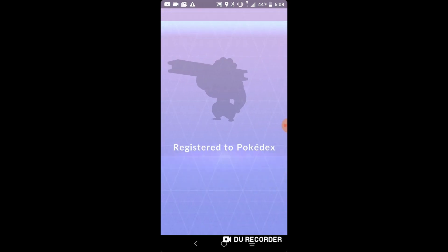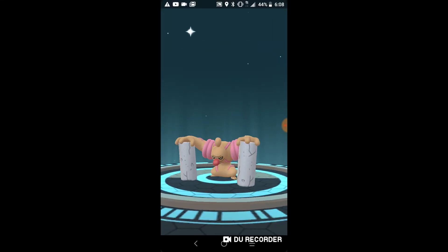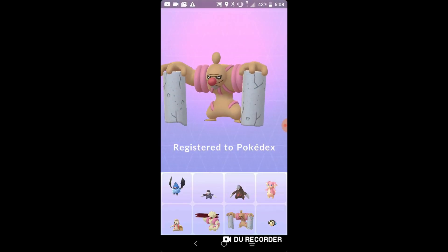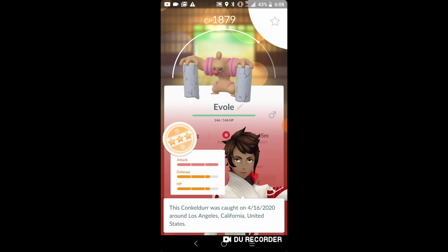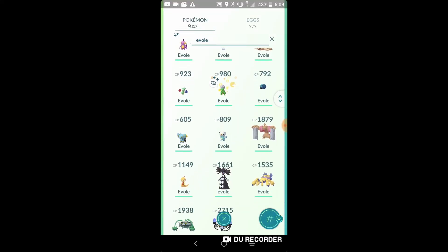We are going to evolve this one more time and get Conkeldurr — so a bunch of meta awesome pokemon in this video. Conkeldurr at 1879 CP is not the highest but it's definitely a beast. It had 15 attack, which is what made me go for it.